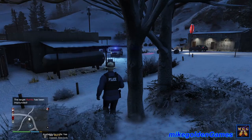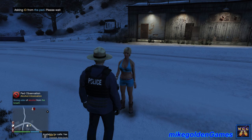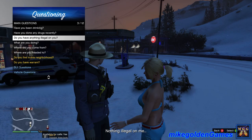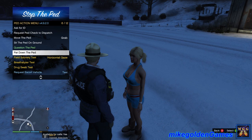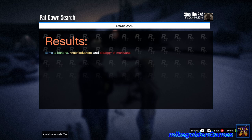We do have this other person here — let's quickly question her. Hello ma'am, do you have your ID on you? A notice of order of alcohol. Female, Emery Zane. Ma'am, you want to tell me what was going on tonight? We had a person running with a gun over there. Do you have anything illegal on you — anything sharp that's gonna stick me? Nothing illegal. Everything is being recorded on body cam, so I'm gonna pat you down. She had banana knuckle dusters and a baggie of the green stuff.